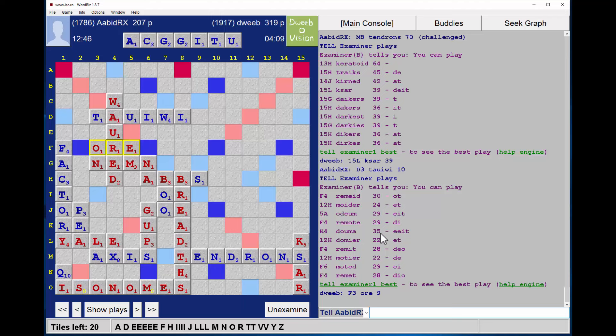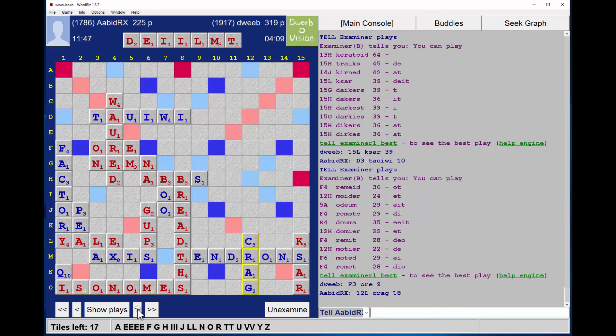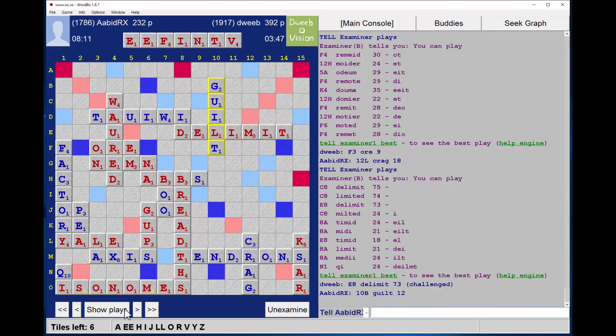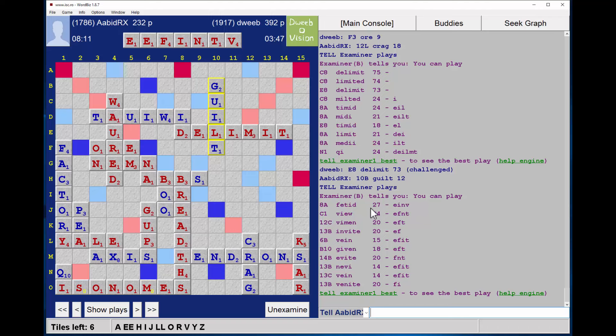Nice rack for my opponent — he has DENDRONS and TENDRONS, which he spotted. Now this is my rack: is DARKEST good? No. But KERATOID — that was a miss. TRAIX was good — I thought about that and then played KASAR. Horrible rack for my opponent but sorted out well with TAUIWI. This was my rack — what did I do? I played ORE to try and keep a good rack leave for only nine points. And 35 was on offer for DUMA — again, my move was clearly suboptimal.